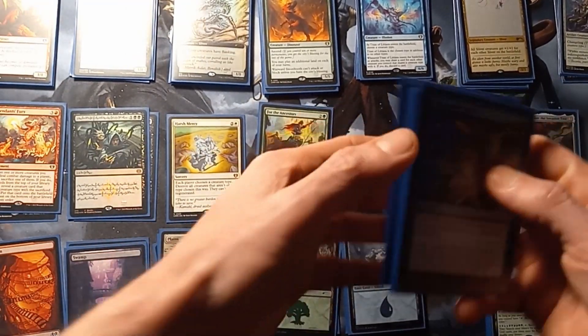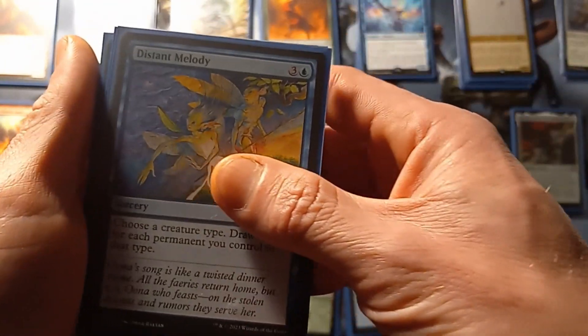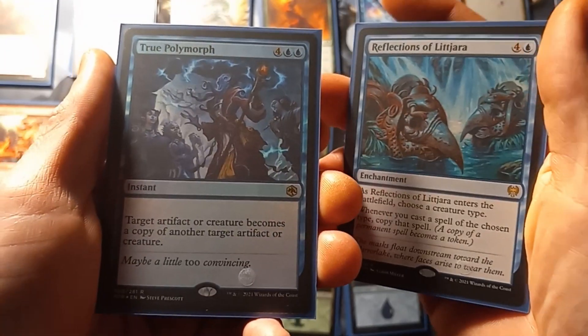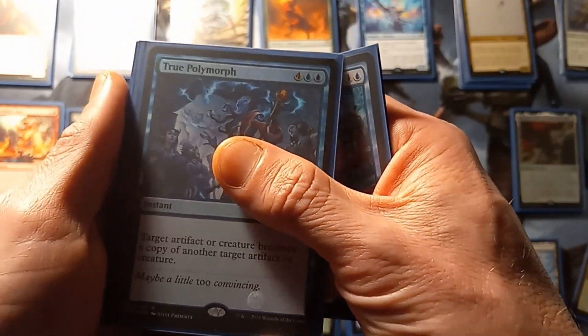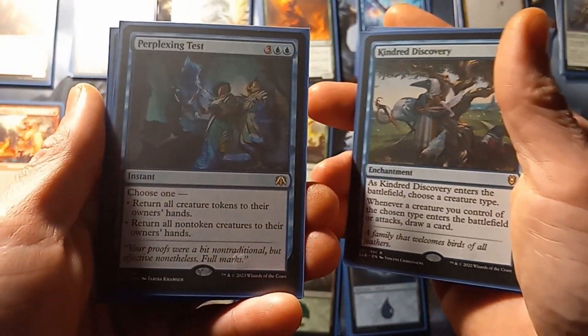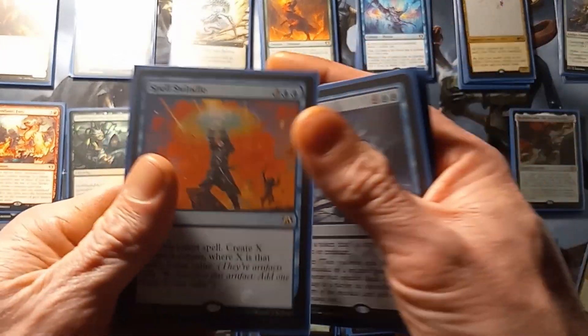Moving on to mono blue, we have Distant Melody, Reflections of La Jara, True Polymorph, Kindred Discovery, Perplexing Test, Stolen Identity, and Spell Swindle.